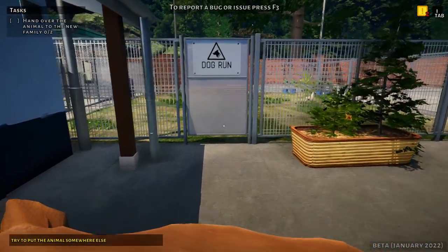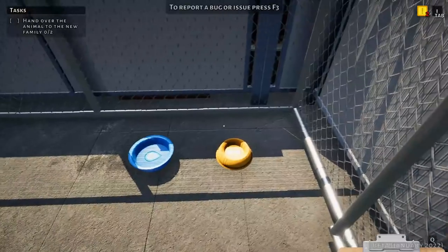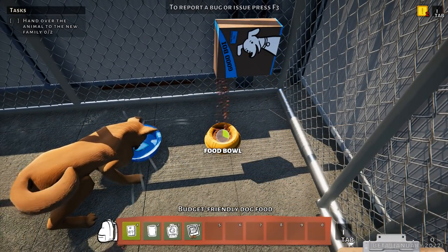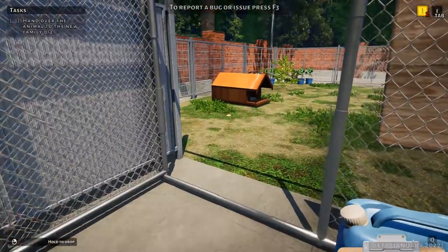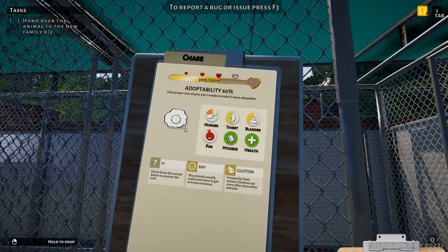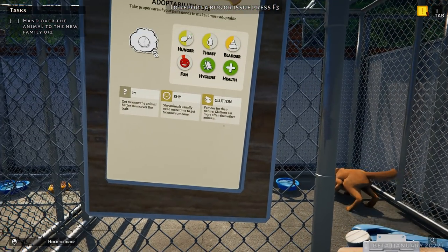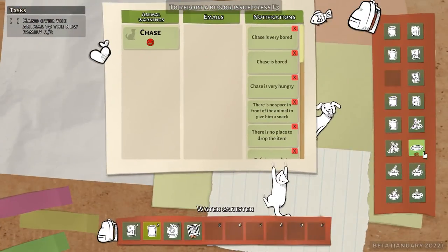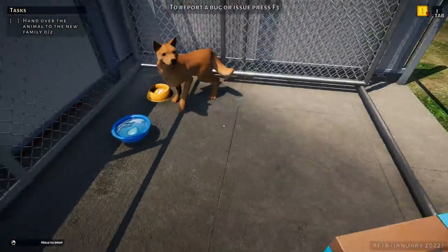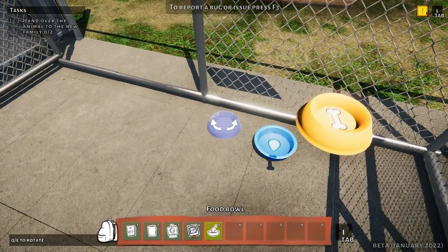It looks like we have a couple of important alerts. Chase, let's go ahead and put you inside here. Let me go ahead and fill up some food while he goes and gets some water. Let me go get the extra food and water bowl if he is very hungry. He was starving! He's very shy and he's a glutton - gluttons eat more often than other animals. So Chase is actually going to need that second food dish we have in my backpack. We'll get that and the second water dish out. His needs are in the red, lighting everything up.